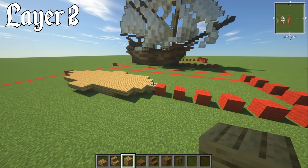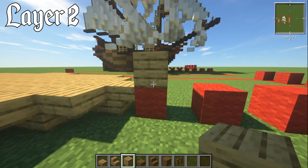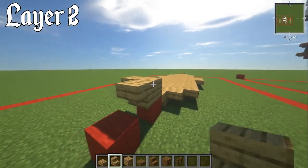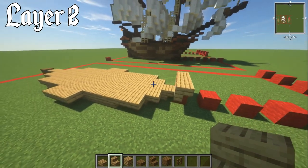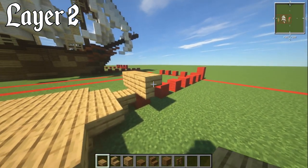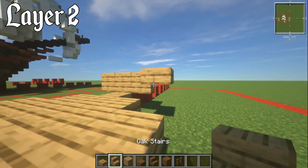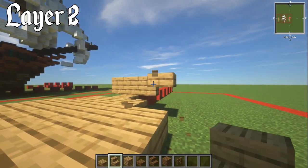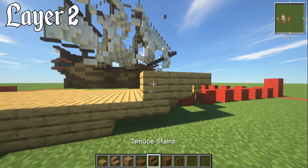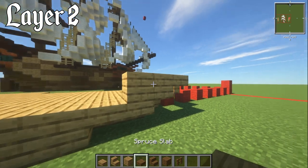For layer number two, place one oak plank block one block in front of the last one. Then have an upside-down oak stair either side of that block. Now go diagonally with an oak slab, then two oak plank blocks behind it. You're going to need a spruce slab, spruce stair, and spruce planks.